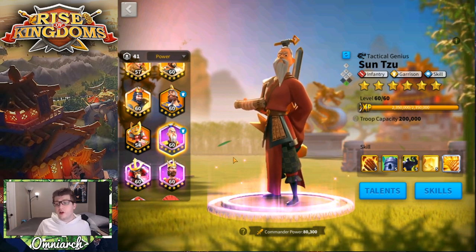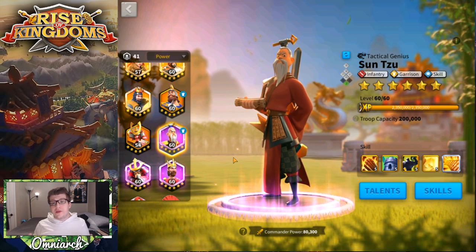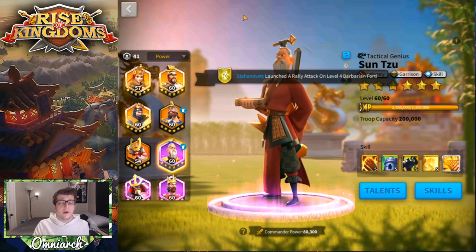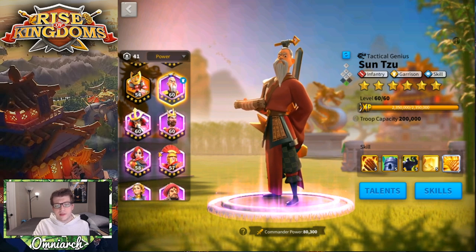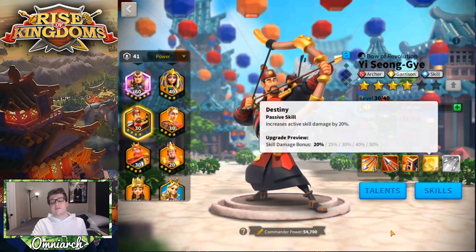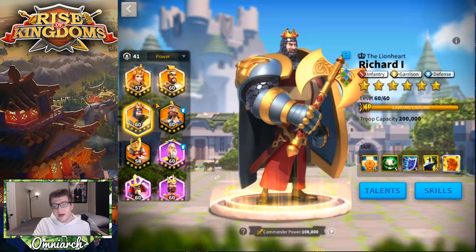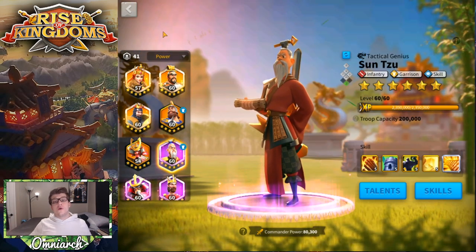That covers everything for Sun Tzu — his skills, talent builds, how to get him, and who to pair him with. By no means is that all you can do with him; Sun Tzu is incredibly versatile. It really comes down to what you have available. I tried to focus on commanders accessible to new or free-to-play players. Of course, you could also pair him with Yi Seong-gye if you have him expertise'd — he increases active skill damage by a huge amount and has his own insane AOE — or even Charles Martel or Richard.